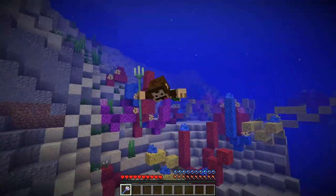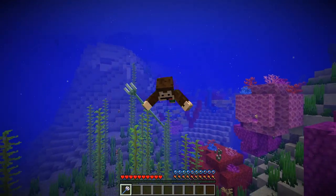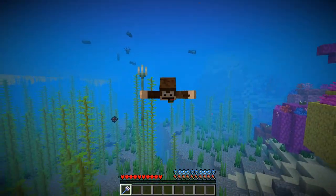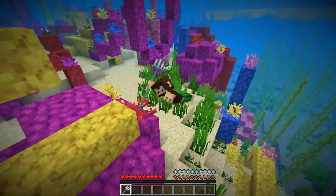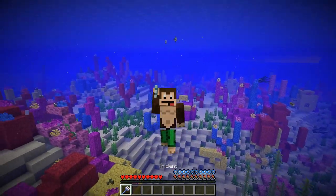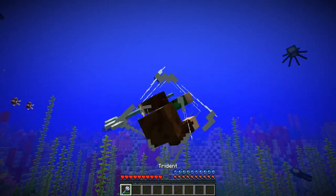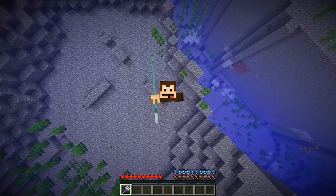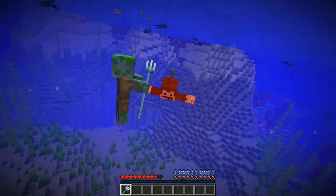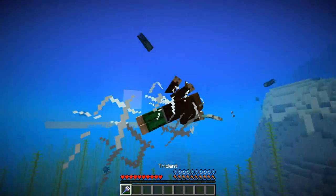If you saw my video yesterday, you know they changed the riptide enchantment. There was a bug where, when you threw the trident, it was getting removed from your inventory and you couldn't get it back. But that's been fixed — I can now throw this and get the nice animation again, and you can see the trident now stays, which is of course the main purpose of the riptide enchantment. Watch out, it's coming around! And I'm getting killed, so let's use this to get away.